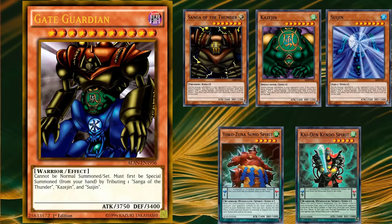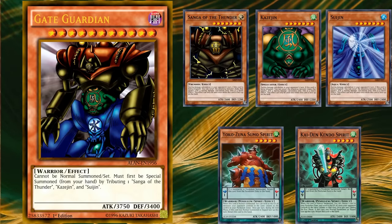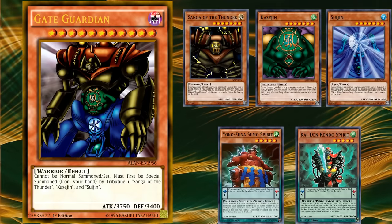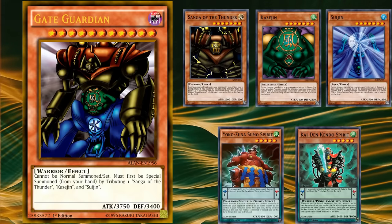If you have the ability to pendulum summon level 7 monsters you can easily get all three out in a pendulum deck, but that still doesn't solve the problem of searching them out first. The difficulty in summoning Gate Guardian is that it's too hard to search out all of its pieces while also running a deck able to bring them all out easily, and Gate Guardian himself isn't good at all, so it's not really worth the effort.